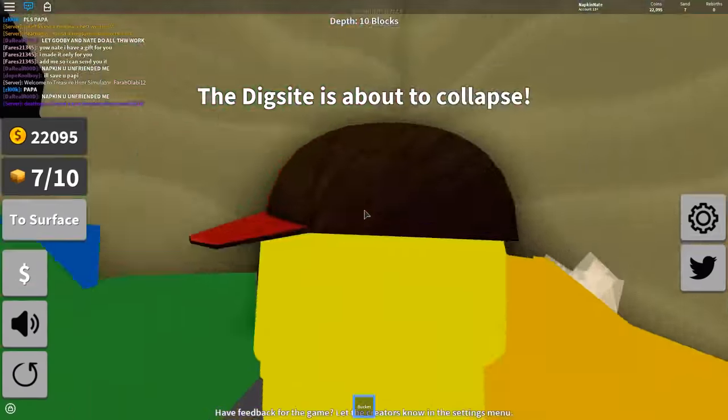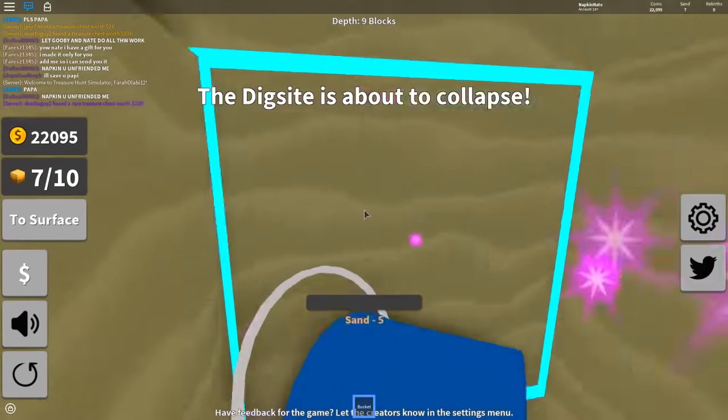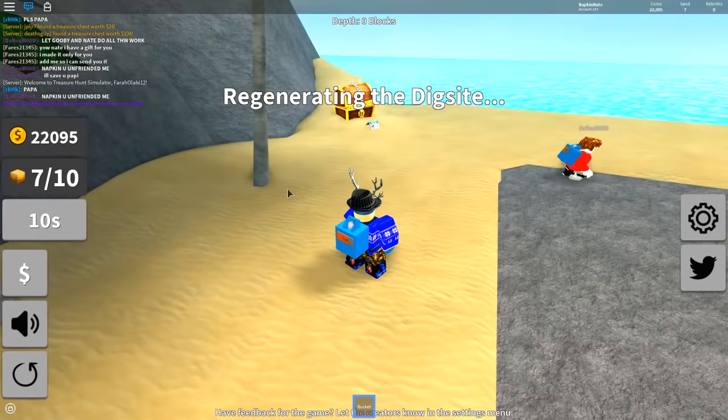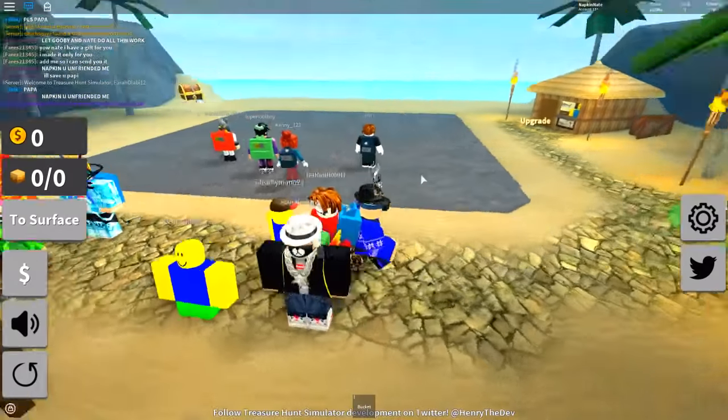Help! It's going to collapse! No! How are we going to get up? I'm resetting. We can click to surface - I panicked. It just regenerated. We're good.